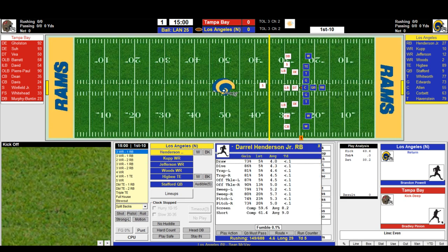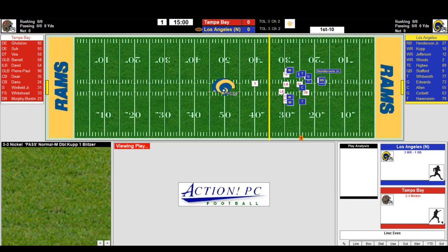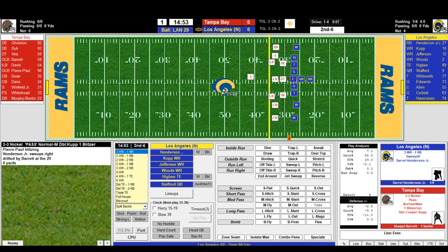We click on Daryl Henderson Jr. and try a sweep to the right — we're not going to audible, we'll stick with the play call. Henderson goes up there, gets a bit of a block, and Barrett makes the tackle. You can see the football is now spotted on the far hash — I like that. Shaquil Barrett with the tackle, Henderson gets a gain of four. Second down and six.